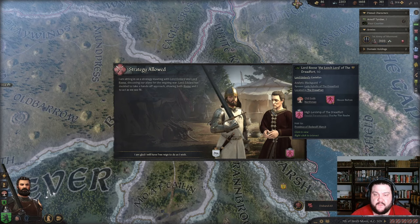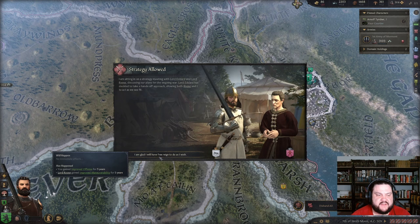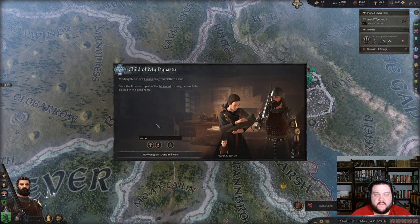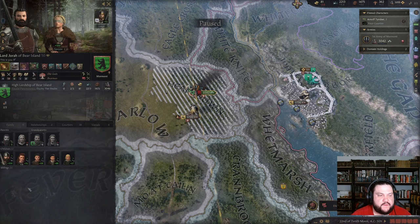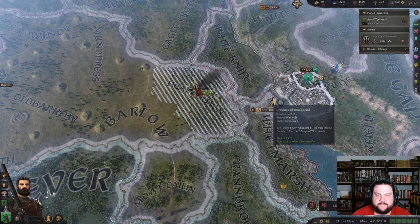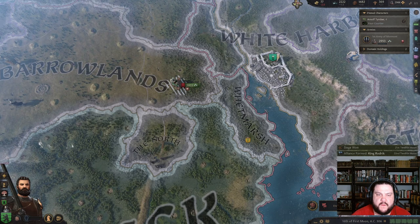Sitting in a strategy meeting with Lord Eddard and Lord Roos — is that Roos Bolton? It is! Discussing our plans for the ongoing war — Lord Eddard has decided to take a hands-off approach, allowing both Roos and I to act as we see fit. Good that he trusts me. My daughter-in-law Liana has given birth — little one is part of the Mormont dynasty, he should be blessed with a good name. Interesting that I can't siege this down — Robert can't. I got a new marshal perk!